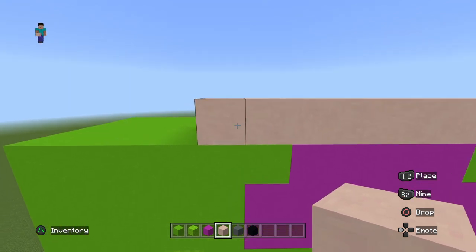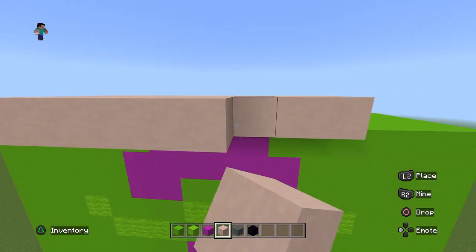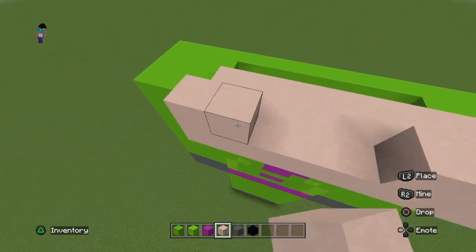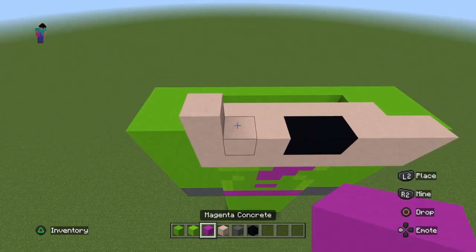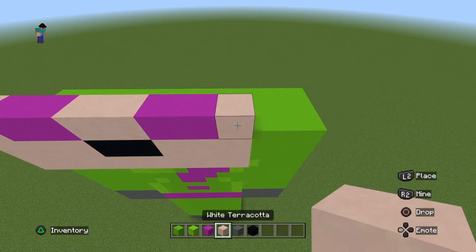Then bring it out by two. Then do three coming in on either side of white and then two black in the middle. Then go from left to right: one white, two magenta, two white, two magenta, one white.